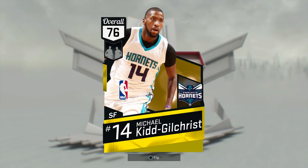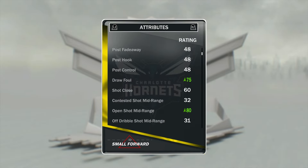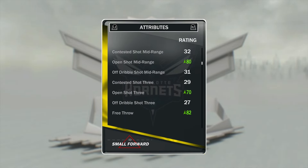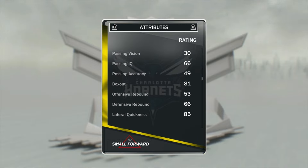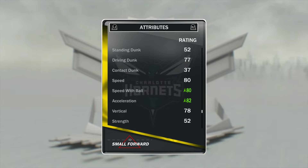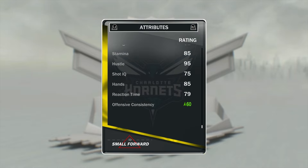Michael Kidd is the dynamic duel partner for Kyrie Irving, and his stats are actually better than I thought: 85 driving layup, 75 draw foul, 80 open shot midrange, 70 open shot 3, 82 free throw, 75 ball control, 80 speed with the ball, 82 acceleration, and an offensive consistency of 60. Pretty good card for a gold right now.